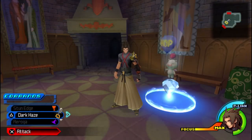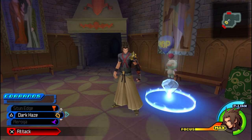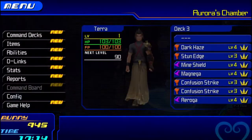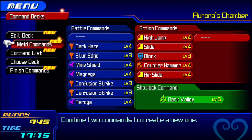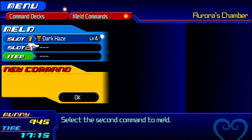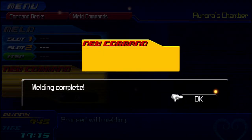Now it's time for the exclusive moves for each character. There are a couple of moves that Terra and Ven can learn but not Aqua, or Aqua and Ven can learn but not Terra. I'll go through that near the end, but for now we're just going to focus on Terra's exclusive moves. For this next move, you might want to save your game beforehand because this can actually form two abilities. The most common is Chaos Blade — if you fuse a Dark Haze and Sonic Blade together, it will create Chaos Blade. But sometimes it turns into the Rare Command, Ars Solum, so it can be one or the other.